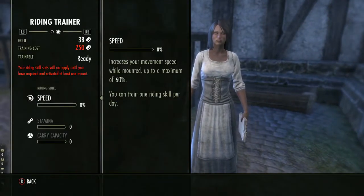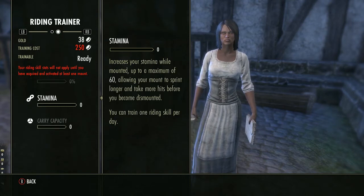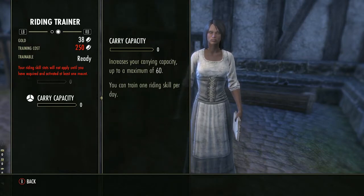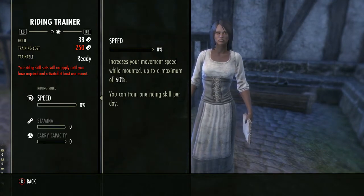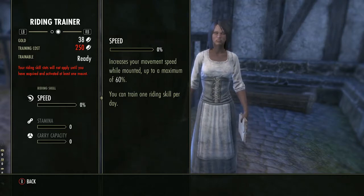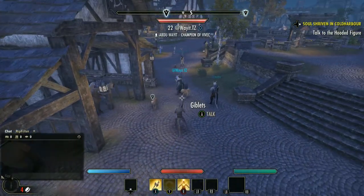Next, go to the stable master — wherever the horse icon is. Talk to them, go to Riding Trainer, and once you have enough money, invest in Speed, Stamina, or Carrying Capacity. I always start with Speed first. You can only do this once per day, so set a timer on your phone, log on every day, and pump points in — you'll thank me in the long run.